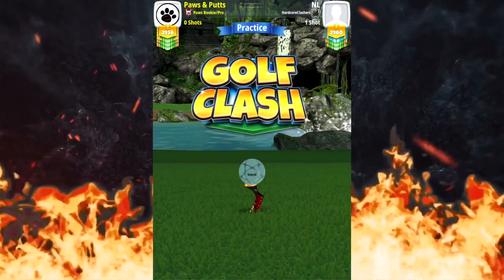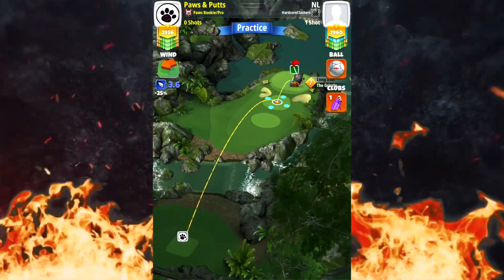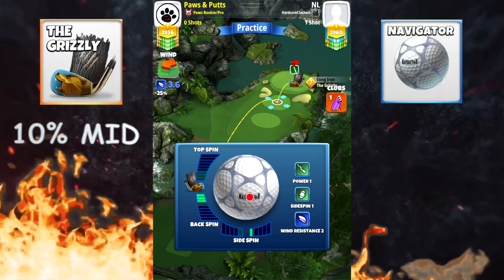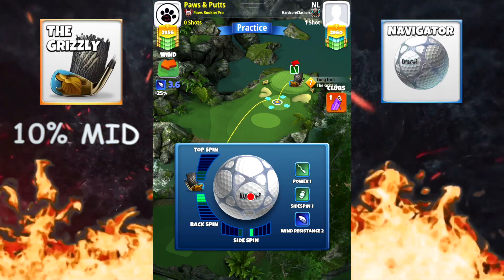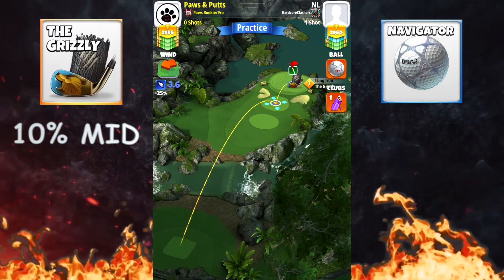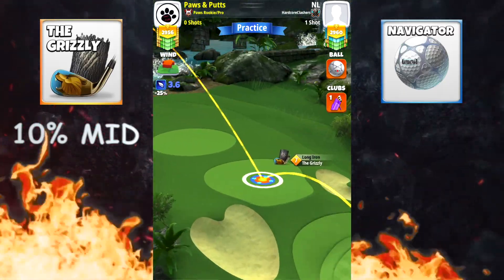This is a very difficult hole. We're going to start with no moving target and look at our wind. The base is 2.8 back, 0.5 to the right. Now if your wind is over 0.5 — the wind here is 3.6 — we're going to go 0.6 to the right. If it's 3.7, go 0.7 to the right, and so on. This is a very difficult hole to get a hole in one.